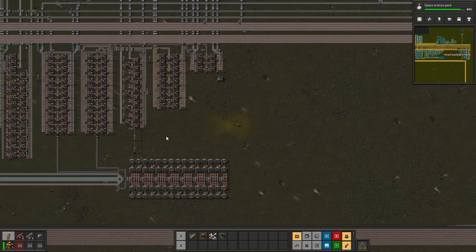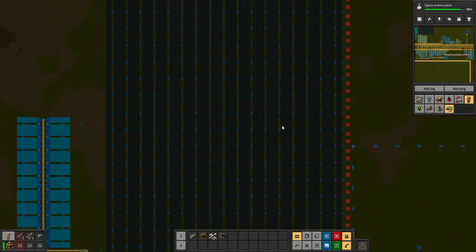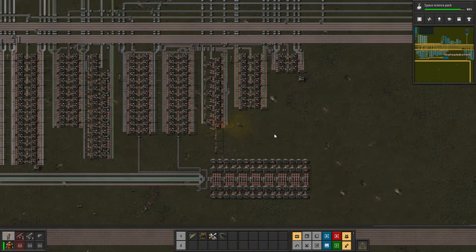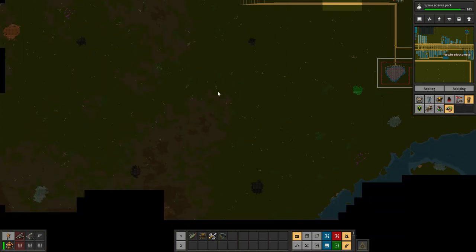They end up running out of coal to power everything. So what I want to do in this episode — I have this basic solar panel set up for now without any accumulators, so it only produces power during the day, and during the night I run out of power. What I need to do is get a solar blueprint and make some solar fields down over in this area.